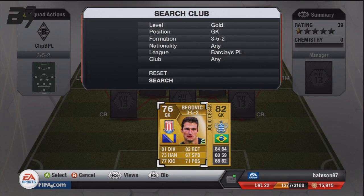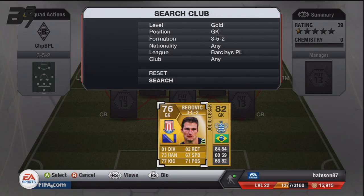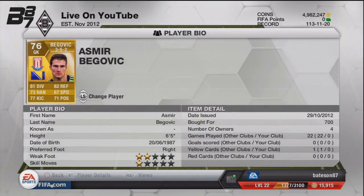The first player is going to be Begovic. Now you can have Julio Cesar in there as well but he's a little bit more expensive than Begovic. Begovic you can get for just over discard — I think we paid 700, which is just over discard value. But with his height, his reflexes, and his diving, he's a pretty overpowered goalkeeper.